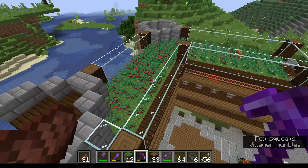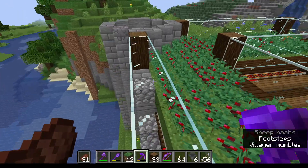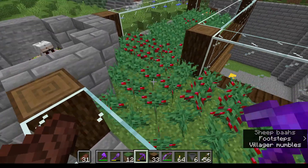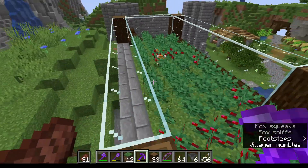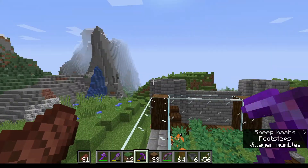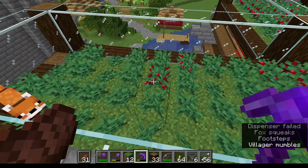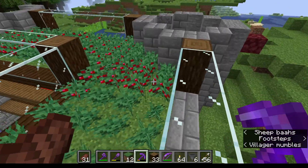For starters, this is a berry farm, and these are berry bushes. So, how does it work? Well, the berries are automatically harvested by this little guy right here — this orange fox, which we captured from the taiga biome, which is over that way somewhere. So, foxes will run around here and they will sit on berries.